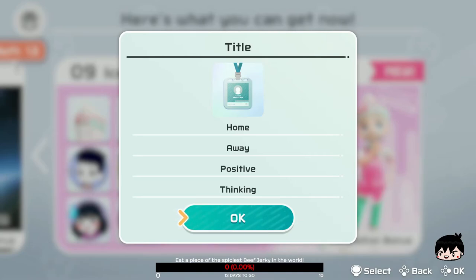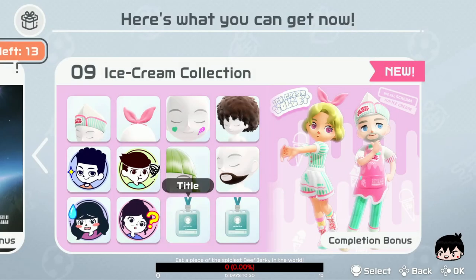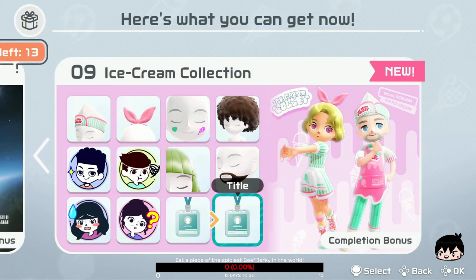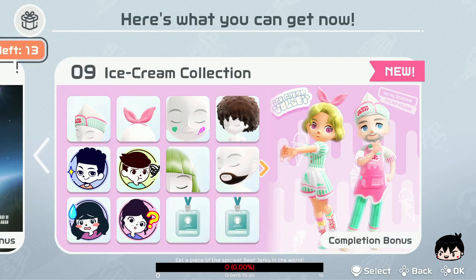On the first set of tiles I get is Home, Away, Positive, and Thinking. And for the second set — yo, let's go — Mysterious Hero, Ramen, and Rice. We finally unlocked Ramen! That's one tile I really wanted. And now we just need the Ninja and the Samurai one.